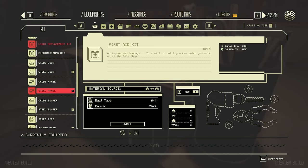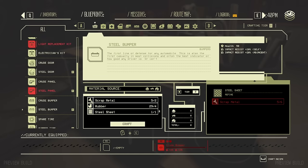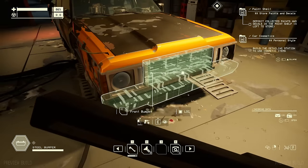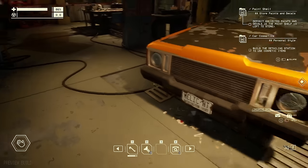I know I need a bumper — let's get a steel bumper so we have that upgraded. Do we need a door? I don't think we do. Let's put this on the front; that might protect us a little bit. We got a bad headlight here.